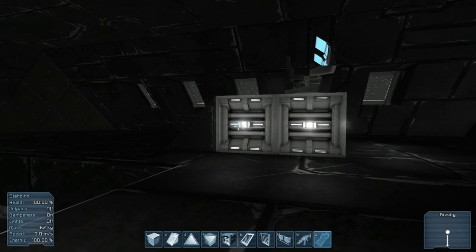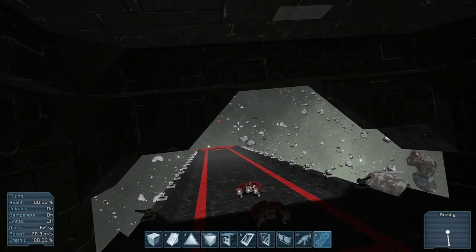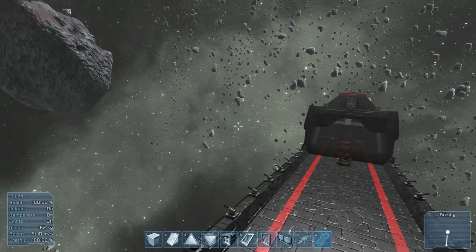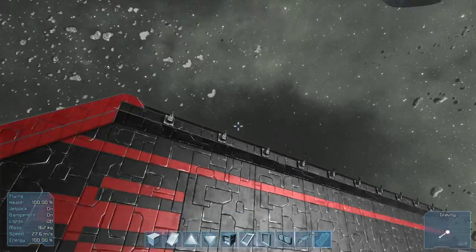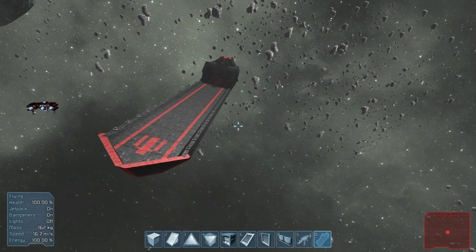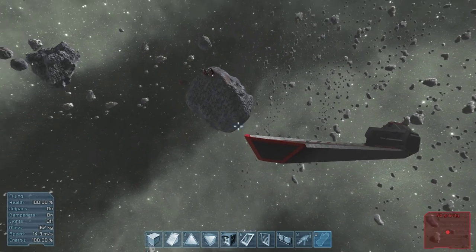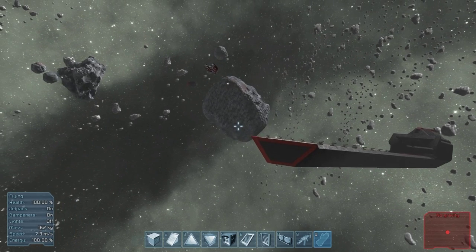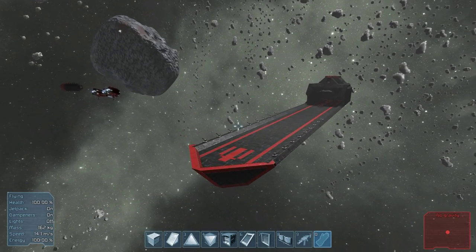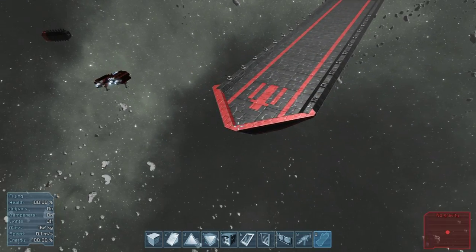This is the saved version, which is actually built further along than what's on the workshop, but not by much. You can see I have this massive carrier here. It's supposed to be reminiscent of an aircraft carrier - a floating base of operations. It has this long strip, a control tower, and an underneath walkway.